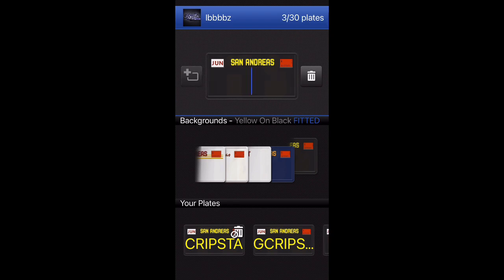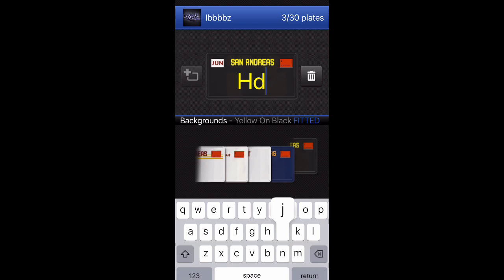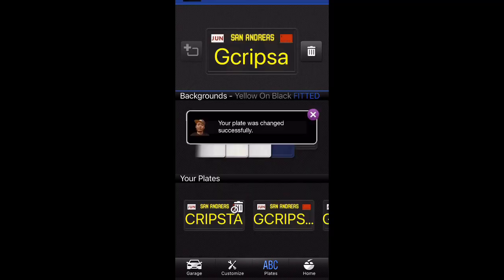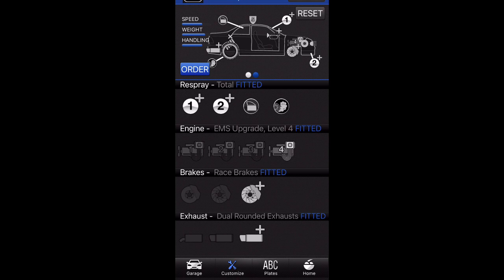Once you've done that, you want to go ahead and select any number plate you want. Press the add option on the left and you can write anything you want — you do have a limit of eight digits. Once you've got your number plate, go ahead and tap Customize in the bottom tab. It will say that your number plate was successfully changed.